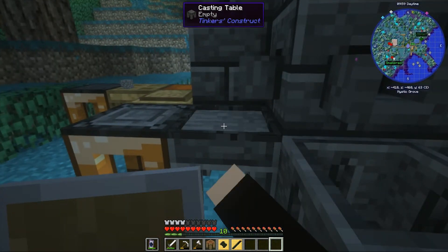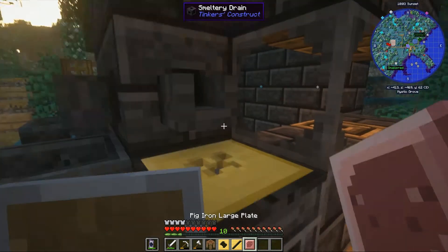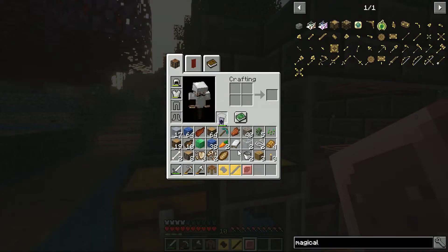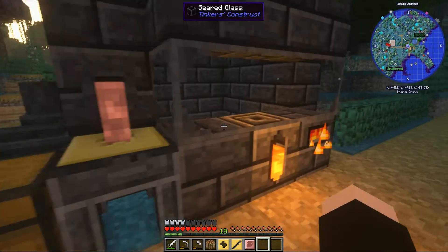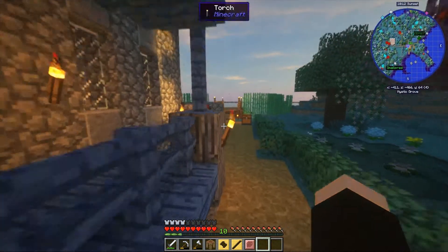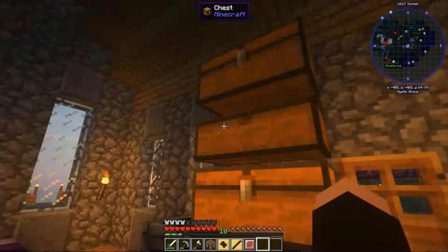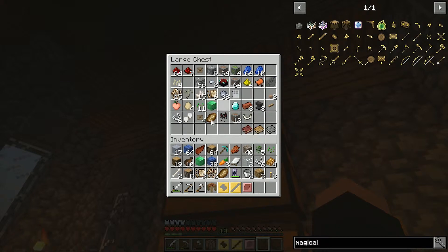That way you can get some tin advancements or whatever it is. That way I can make it fast, stronger, and have luck. So in other words, I need to turn my gold blocks into ingots. I did have gold blocks — you took my gold blocks, didn't you?